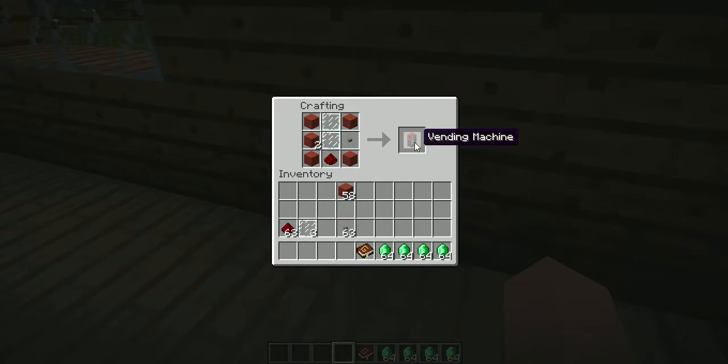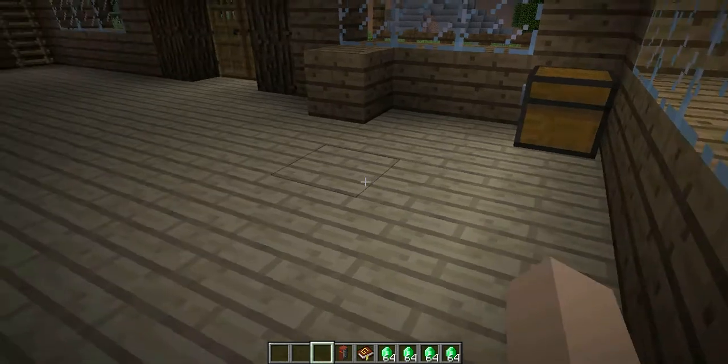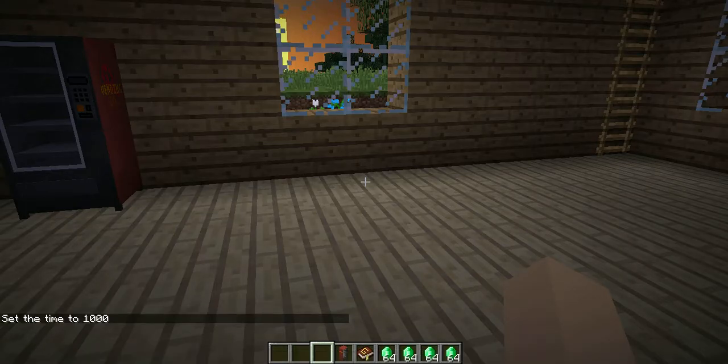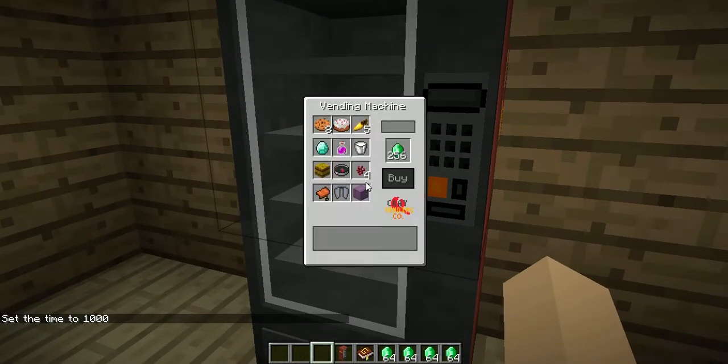Now I'll show you what's in the vending machine and how to use it. Go over here and if you right-click on it, it'll show you — you can get three or eight cookies, a cake, golden carrots, diamonds,